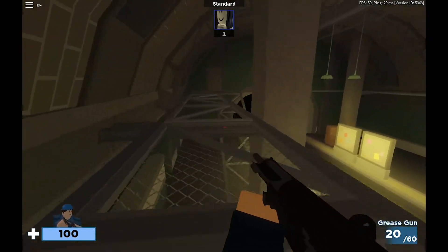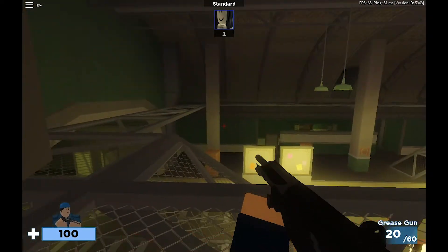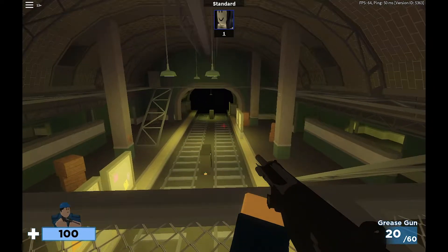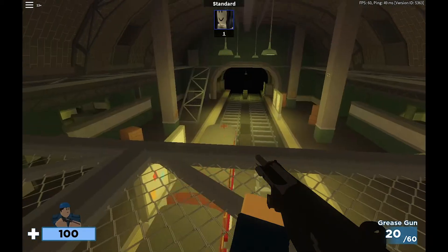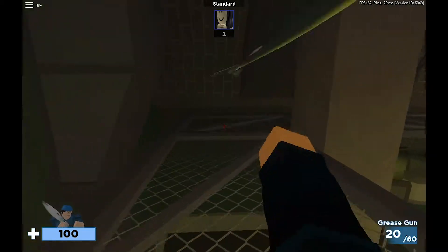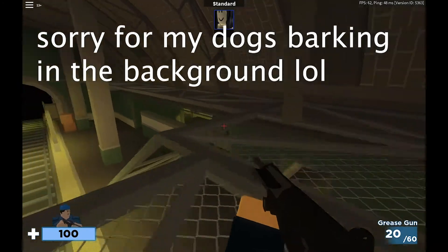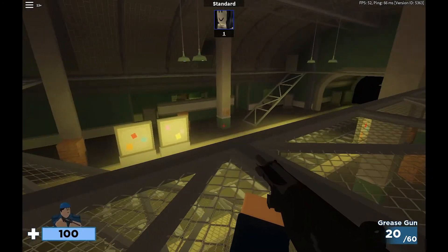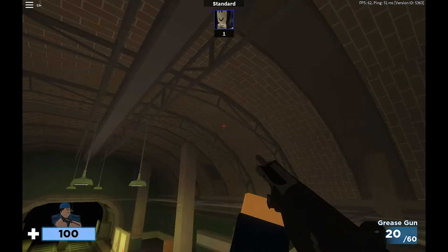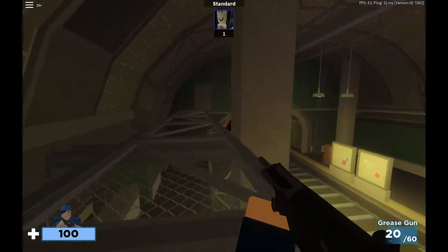Overall, I think my first impression of this map is it's pretty good. I have a feeling it won't be my favorite just because it could get really annoying with those two subways that appear pretty frequently. So if you want to cross the tracks, I would be very careful. As far as I know, there is no other way to get to the other side except for crossing the tracks, and I don't think there are any hidden passageways — correct me if I'm wrong.